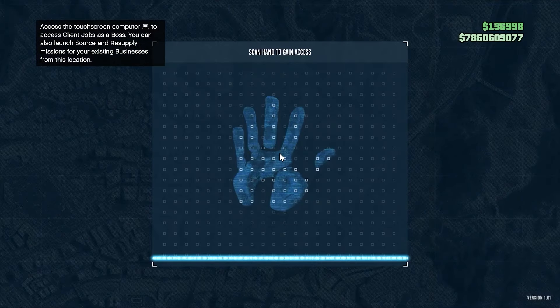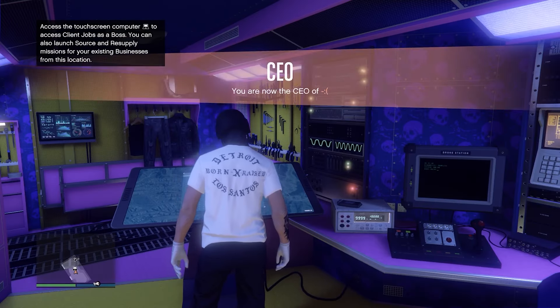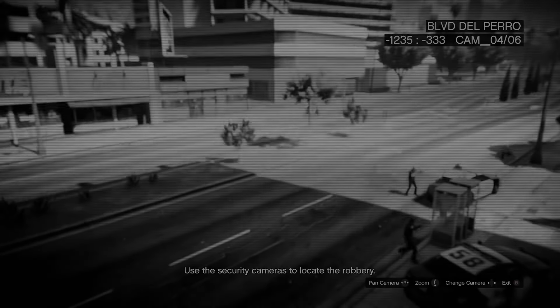Click on client jobs and you're going to start the 'Robbery in Progress.' Once you've started that, come back onto the computer and you're going to scroll through the cameras until you find the bank that is being robbed. It should be the closest bank to you, so once you find it, click A to enter the interior.